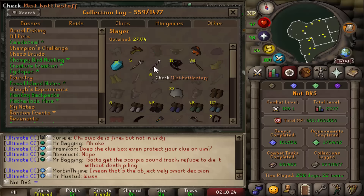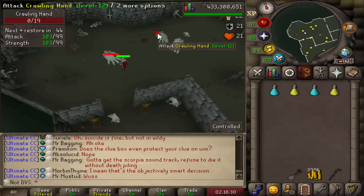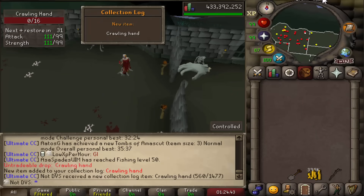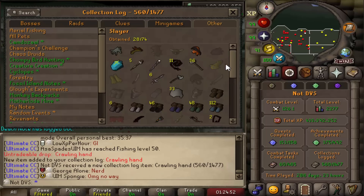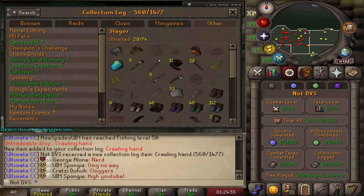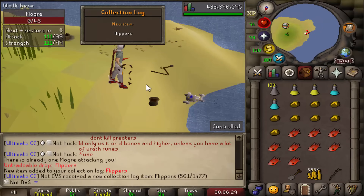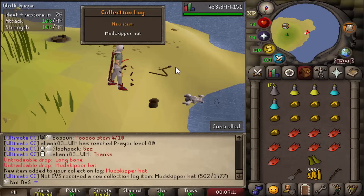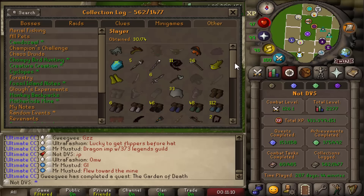Next up I'm going to go for the Crawling Hand, which is a 1 in 500 drop rate — from Crawling Hands, they're level 12 and level 8, so it's pretty much just going to be running around one-hitting these until I get it. Thankfully the things I'm going dry on are all easy things that go pretty quickly. It took me 1,000 kills, two times over the drop rate, to get this. Next I'm moving on to the Mud Skipper Hat and Flippers from Mogres. Drop rates are pretty good — 1 in 25 for the hat and 1 in 64 for the Flippers. Got the Flippers after 17 KC and the Mud Skipper Hat on 27 KC — took like 5 minutes to get both. That puts me up to 30 out of the 74 total in here.